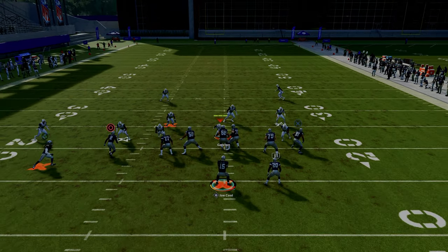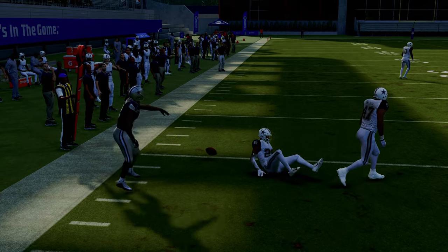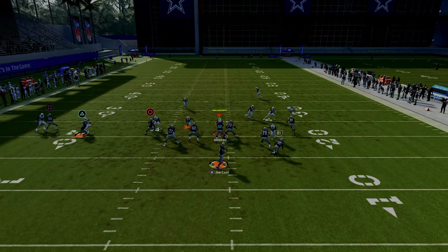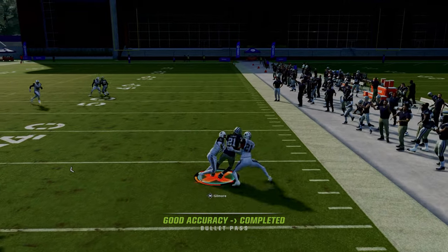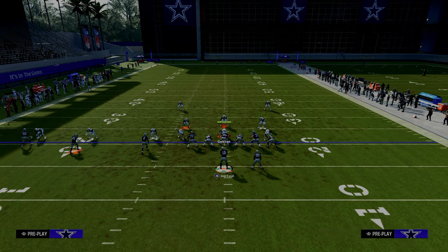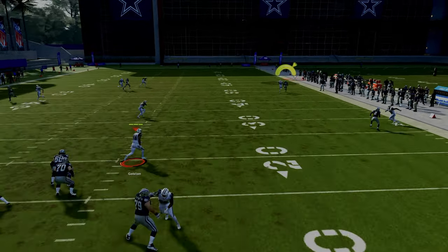Another cool part of this setup is it creates a natural pick and a natural rub between the zig and the drag to help improve man-to-man separation. If you put the drag on the middle trips receiver, it gives the running back a lot more time to clear out against man-to-man coverage. Those are two ways to skin a cat, but the other cool part about this play is the running back wheel.